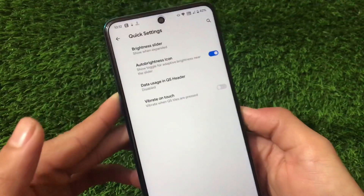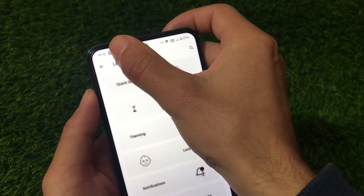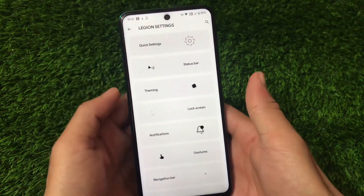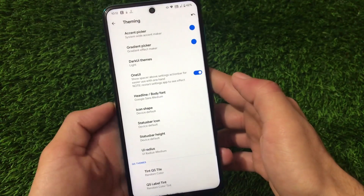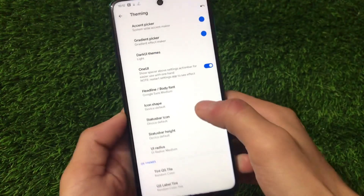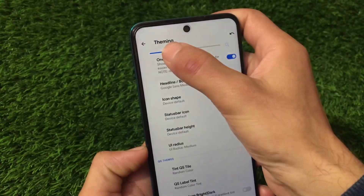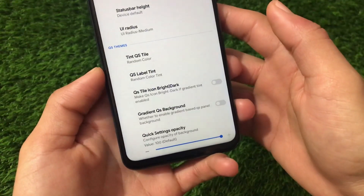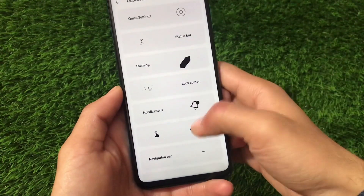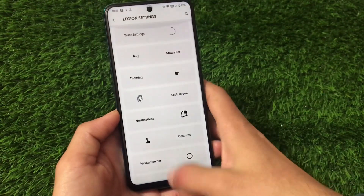Quick settings has things like auto brightness icon, brightness slider — you can increase or decrease brightness by sliding across the status bar, which works really nicely. Theming includes accent picker, dark QS themes, One UI spacer, settings action bar, font customizations, and the UI radius option. Lock screen, notification, gestures, navigation bar buttons, power menu, animations are all available. Tint quick settings label, quick settings style — icon bright, dark, gradient — similar to MSM Extended.